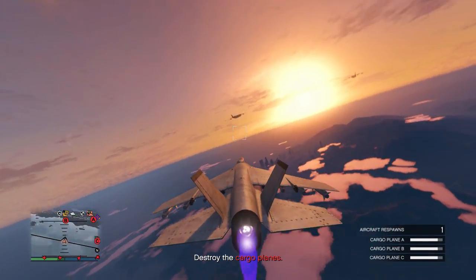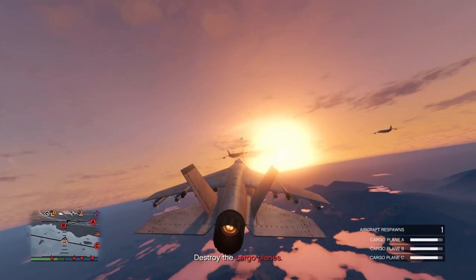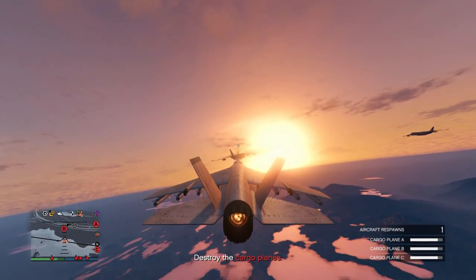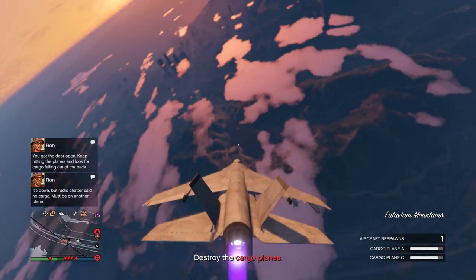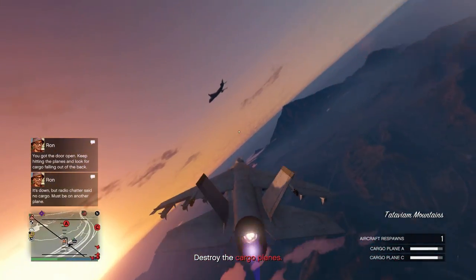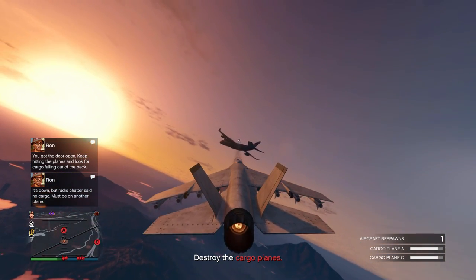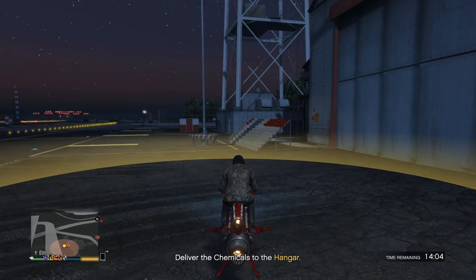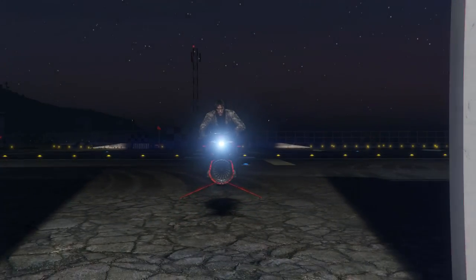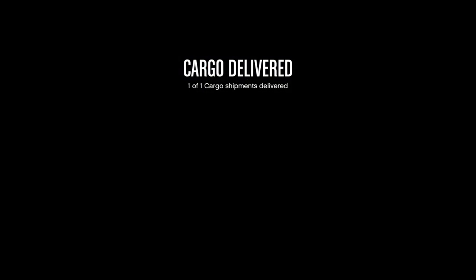A useful tip: when delivering supplies back to the hangar, you can fly over it and spam right on the D-pad to drop the supplies on top, and the hangar will accept them. You don't have to fly in and out. For solo players on multi-crate missions, this is super beneficial — drop one crate, then go get another without waiting.